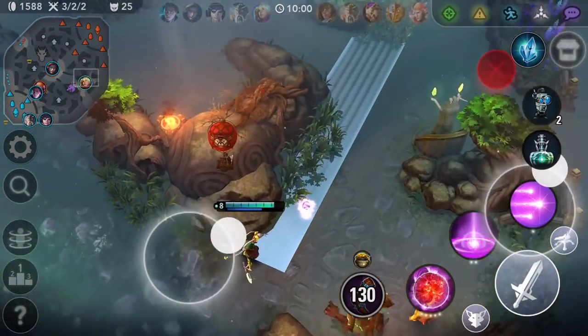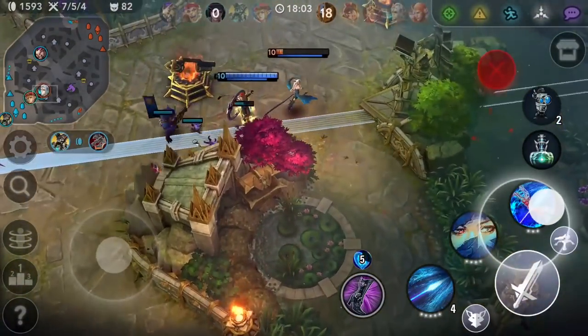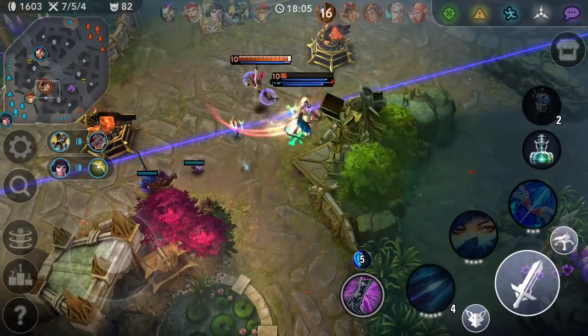Joystick also fully supports our global abilities. While targeting a global, you can quickly drag the camera outwards, allowing you to see long-range targets. For twitch reactions, tap the minimap to instantly focus on another area of the map.